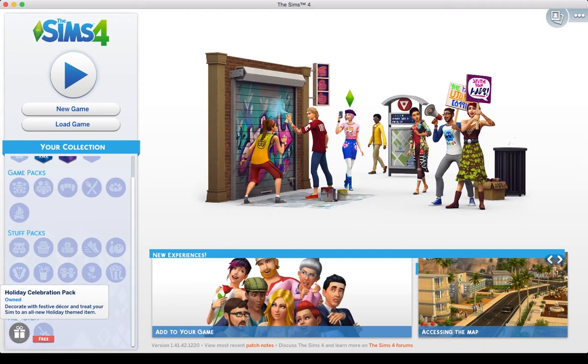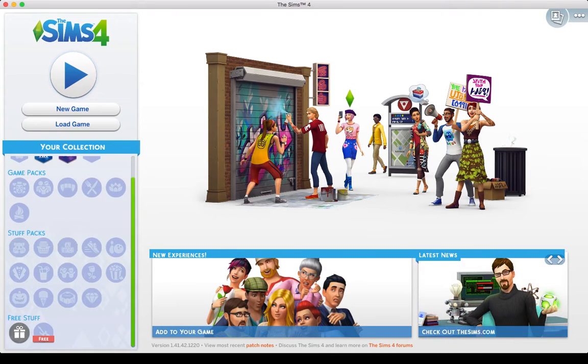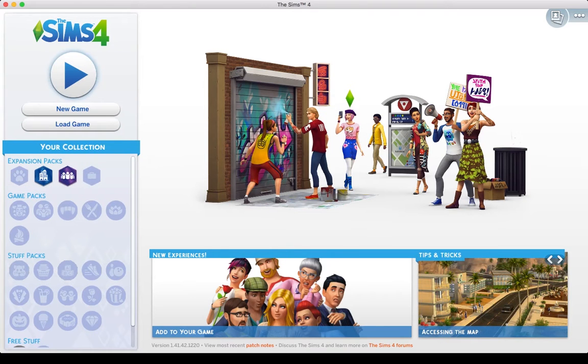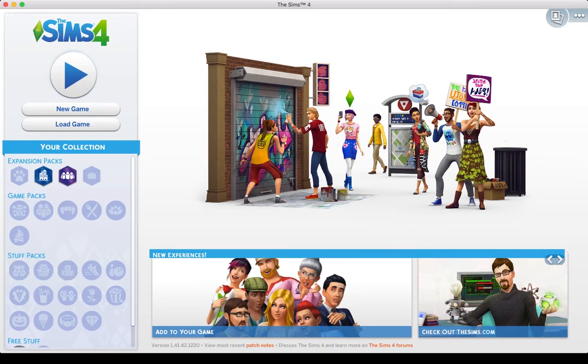Also, the free stuff, the holiday stuff, all that. Yeah, so we're gonna make a Sim and see how this goes. Just saying, though, I did have custom content, which might be the reason why Get Together started to crash my game. But you know what? It's fine. So we're just gonna see if this works, and let's get into it! And start a new game.